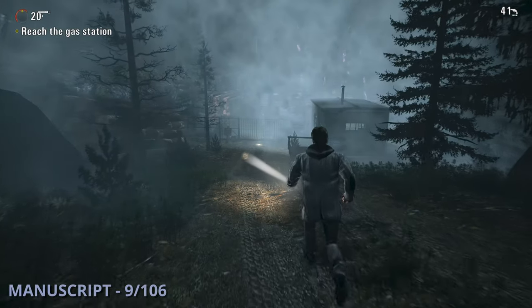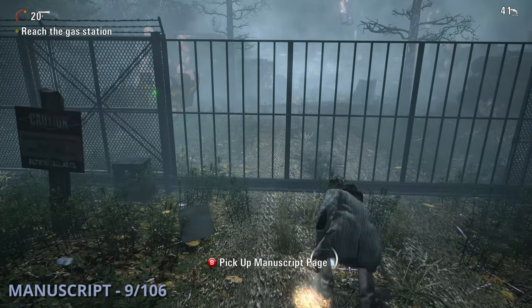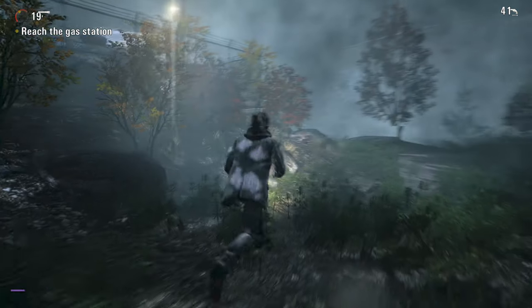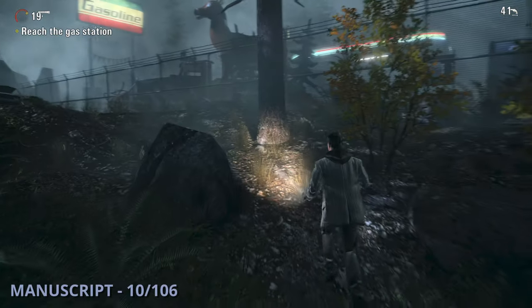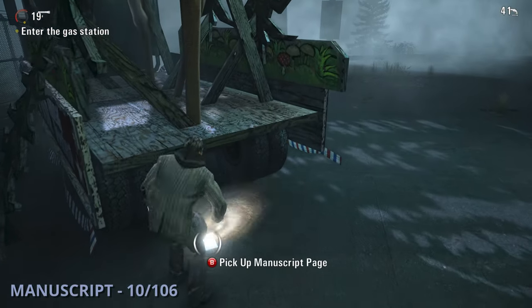Manuscript 9 will be as you're coming up to the 3rd lumber mill area — it's going to be sitting right in front of the main gate, you can't miss that one either. The 10th manuscript is going to be once you actually reach the gas station; get inside the fenced area and this one will be sitting by the Deerfest truck.